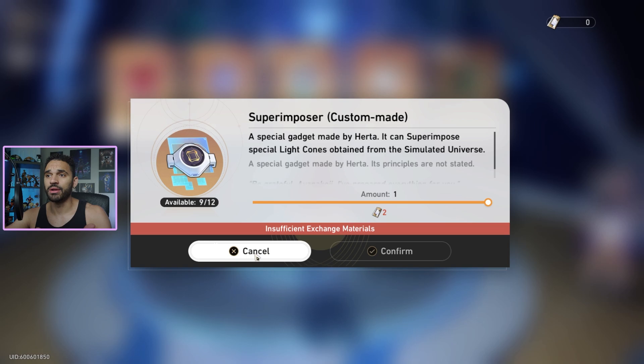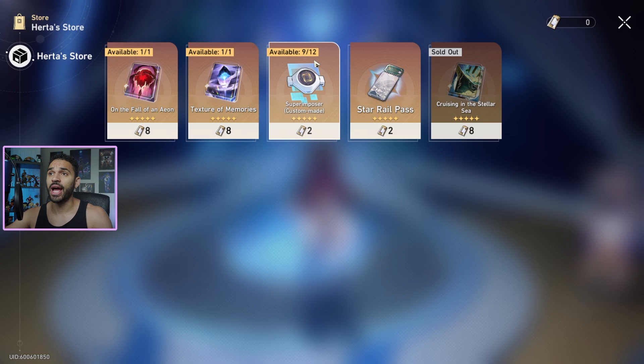You should be going for refinements. This material here can be utilized to refine any one of these light cones that you end up choosing, and it actually gives you enough to refine all of them to max refinement. A five-star light cone at max refinement — that is just insane, but it's going to take a while before you get to these two, I would imagine.